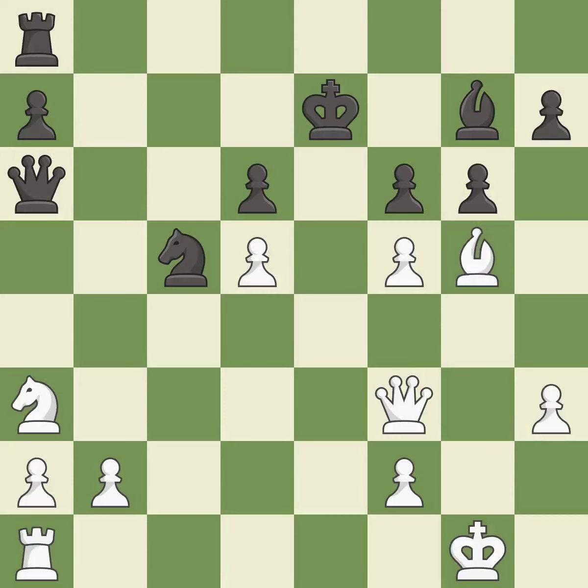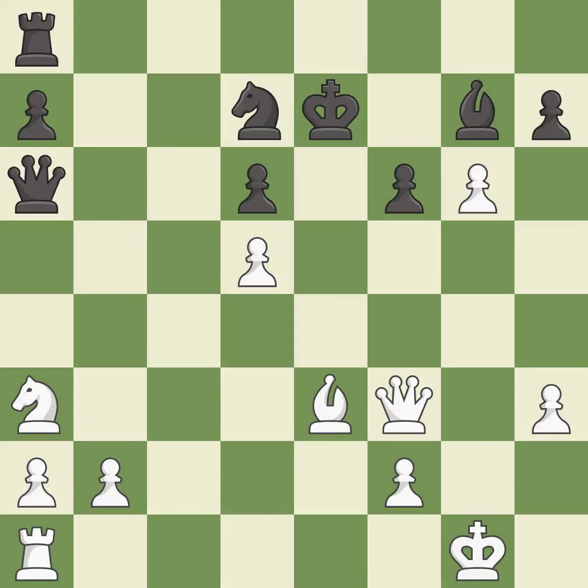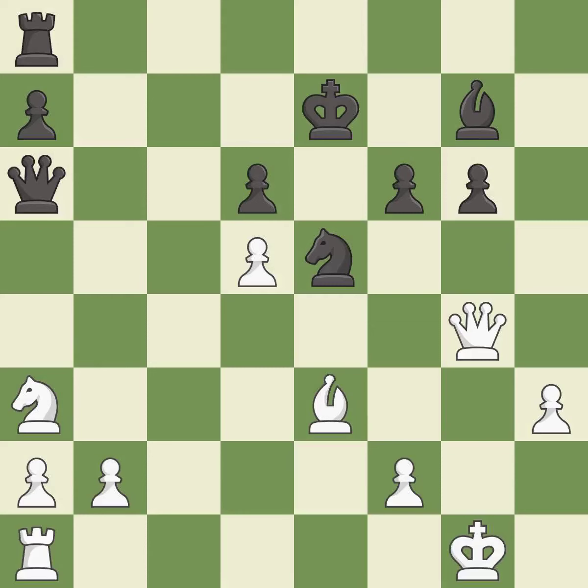This ignores an opportunity to evade the check from the opposing bishop — it is an inaccuracy. This moves the bishop to safety — it is best. A very strong play — it is excellent. This allows the opponent to win a tempo by threatening a queen — it is an inaccuracy. Takes back. This permits the opponent to win a tempo by threatening a queen — it is a mistake. This defends the attacked pawn. This overlooks a better way to move a queen to safety — it is a mistake.